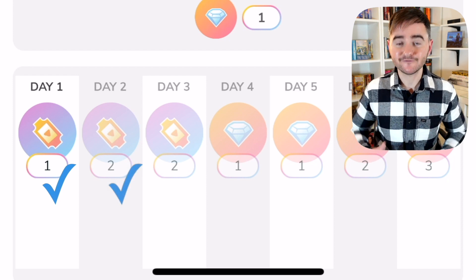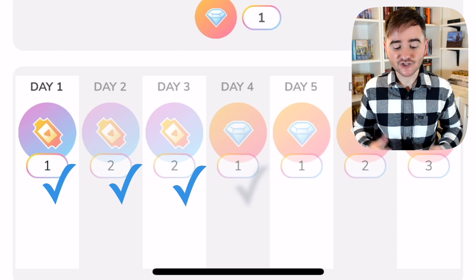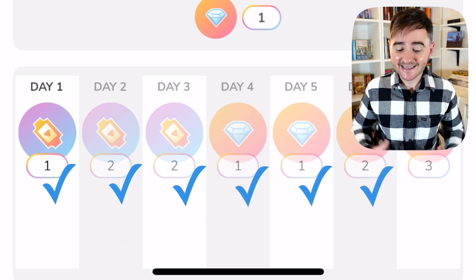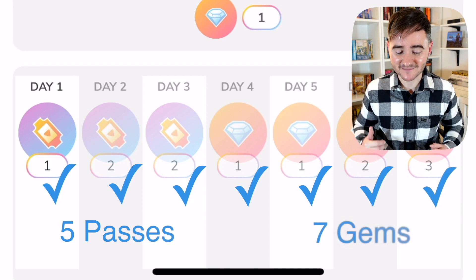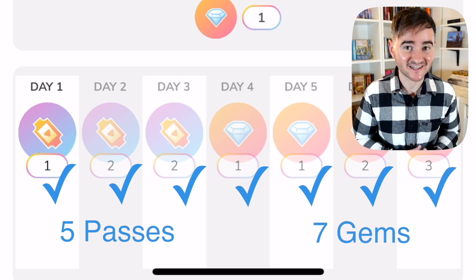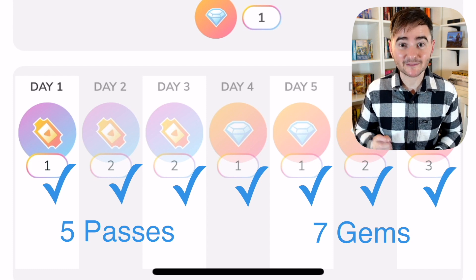If you complete your first challenge, the next challenge will open up for you the day after and you'll be rewarded two passes for completing it. If you consistently complete your challenges for seven days in a row, you'll earn all of these rewards, racking up five passes and seven gems in total. Just remember these have to be completed for seven consecutive days — if you miss a date your progress will be reset and you'll go back to day one.